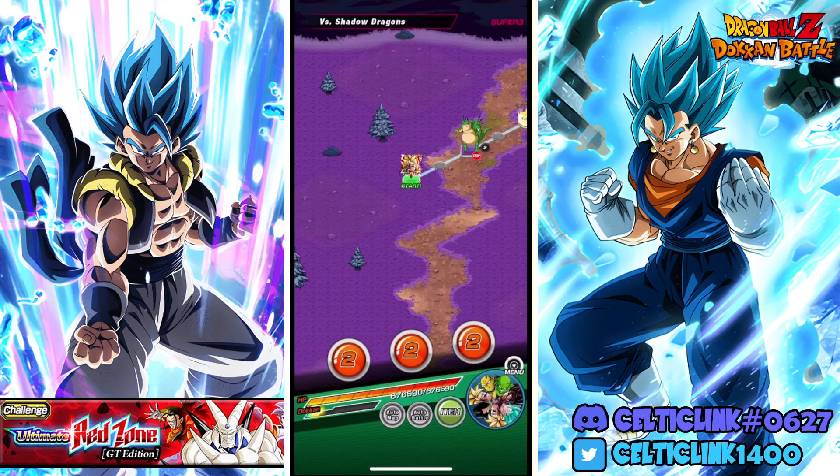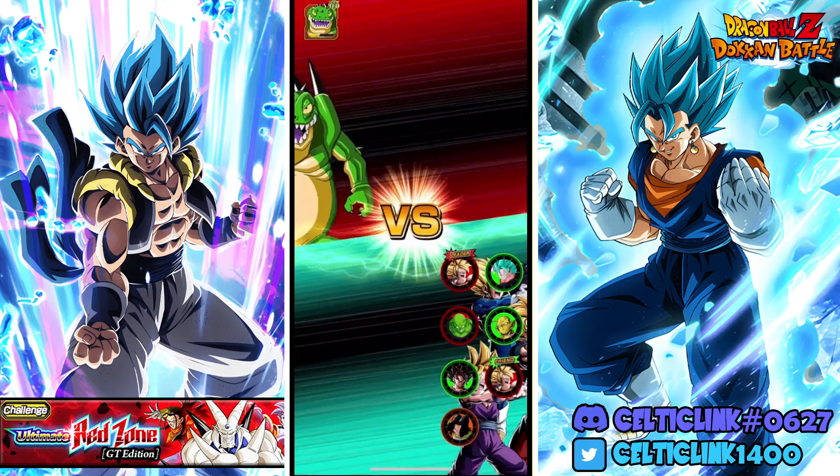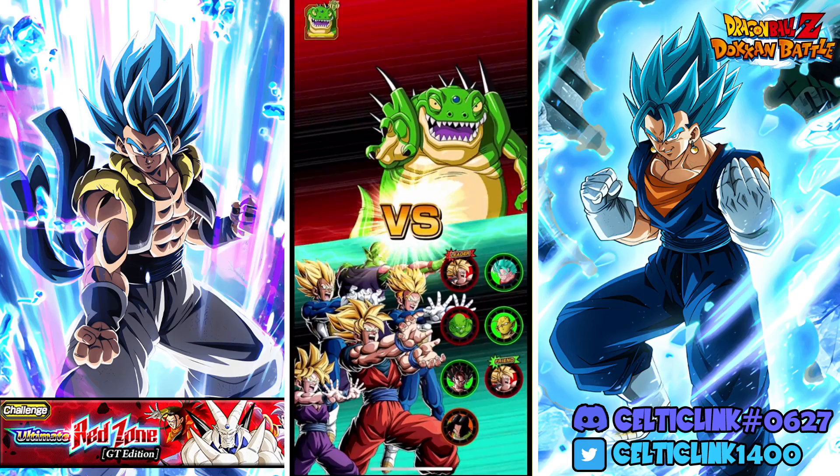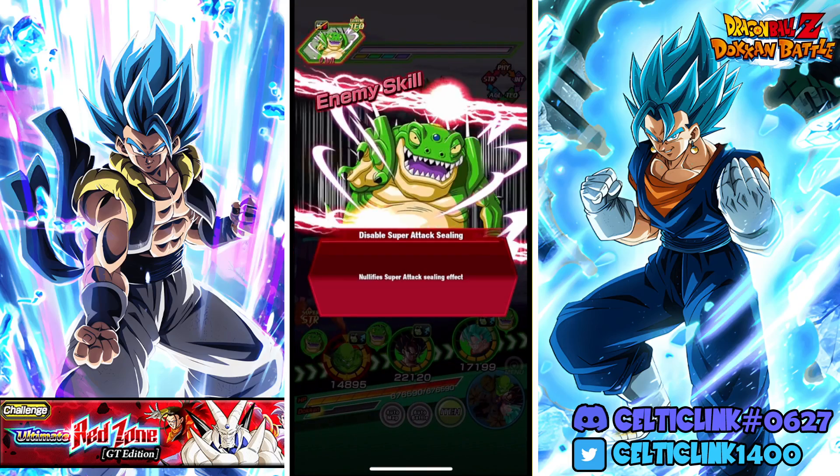How's it everybody, Celtic Link here. We're back for another Dokkan Battle video. In today's video, we are showcasing a unit I have been waiting to see. We have the LR Vegito Blue's EZA. So we're going to be showing them off at max links rainbow status here. Let's go ahead and take a look.